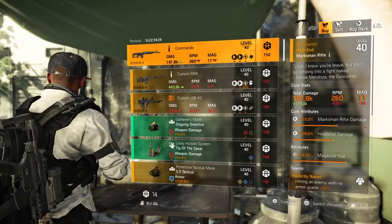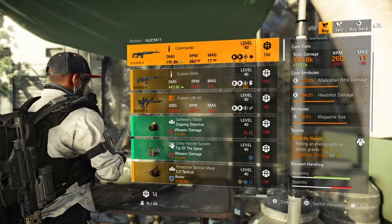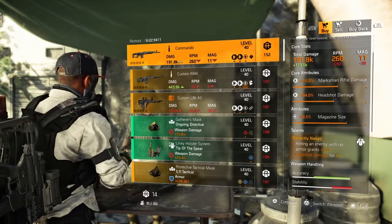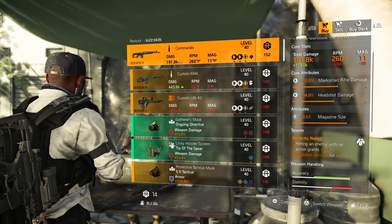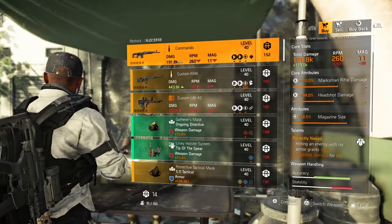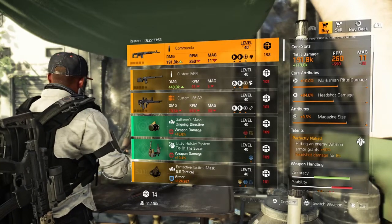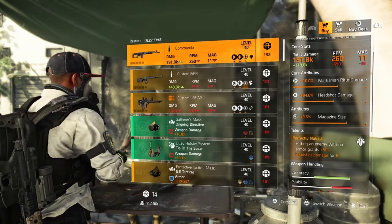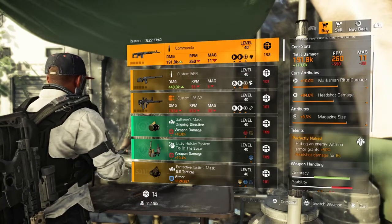First on the list is the Commando sniper rifle — it's an SVD — core attribute 10% marksman rifle damage, 84% headshot damage, lower attribute 9.5% magazine size, and the talent Perfectly Naked: hitting an enemy with no armor grants +50% headshot damage for 8 seconds. With Headhunter and Vigilance together you could probably make a nice build. I haven't tested this after the armor switch-over; I'd just max out the headshot damage or switch the magazine size attribute.